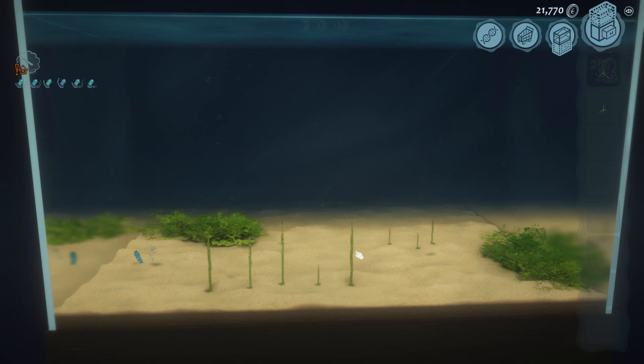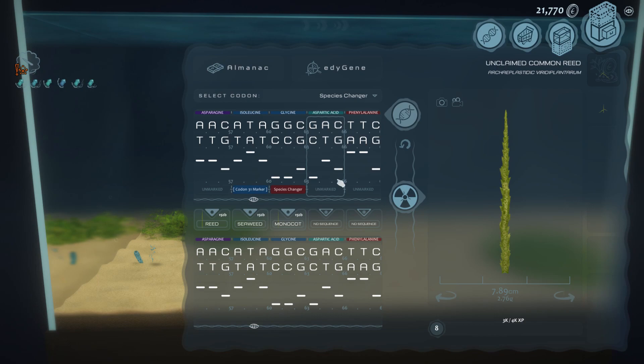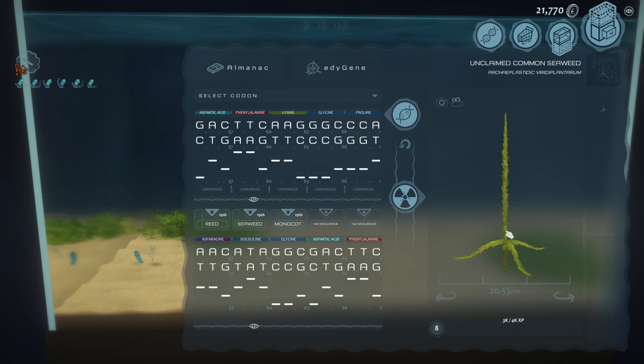One thing I should mention as I'm doing all this — you do not need to use the DNA editor. It's just how I like to play the game. You can wait for these things; they will randomly mutate from what you already have in your tank. But that's what I prefer to use, at least in the early parts of the game, so that I can get these plants quickly. So let's just try one more — I'm going to try CCC. I think from the reed I can only go up to the seaweed and down to the monocot, but let's just take a look.